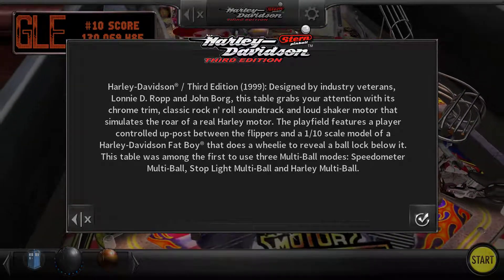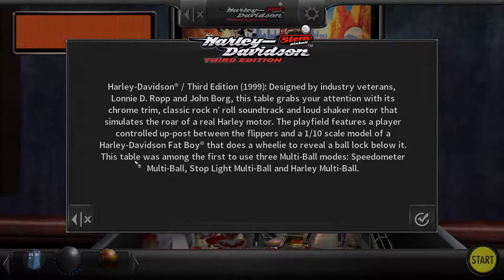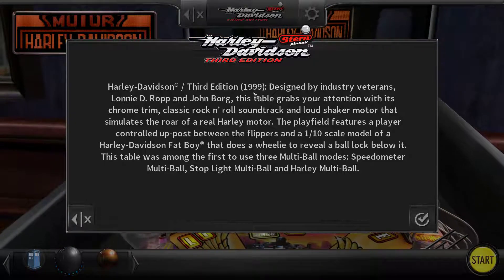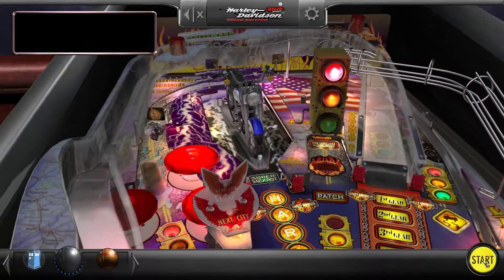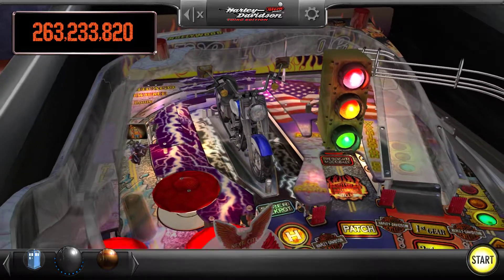G'day everyone, CJ here again with another Pinball Arcade video. This one is Harley-Davidson 3rd Edition, released in 1999. It's got a bunch of multiball modes — two of them at least are four-ball modes.